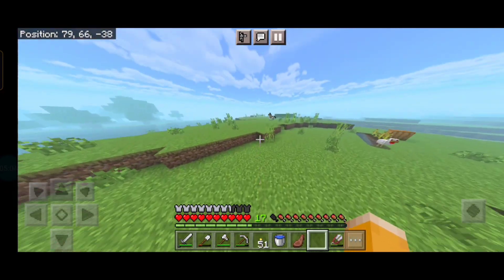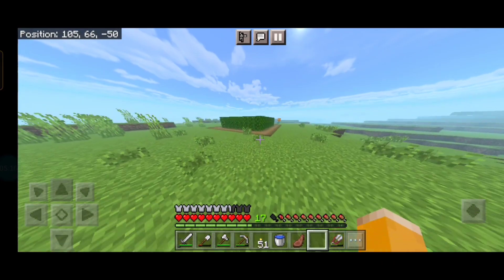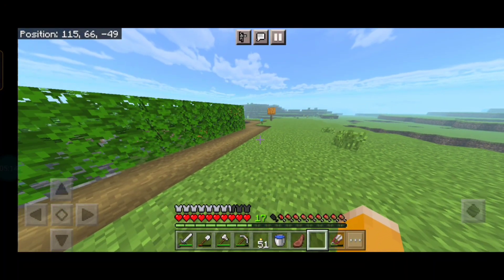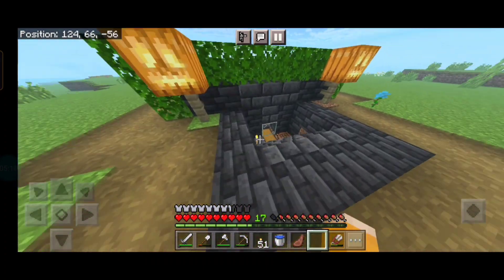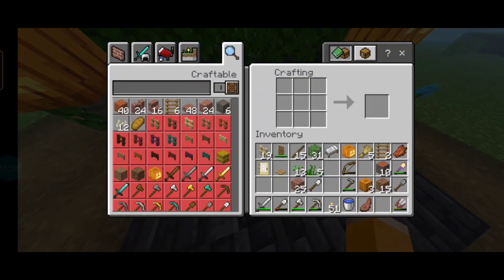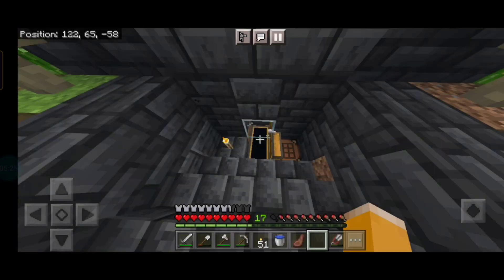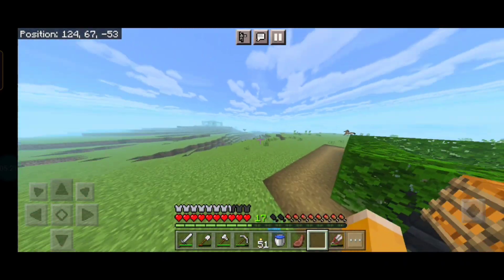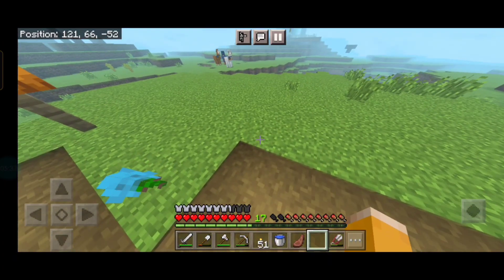I want to see the grass and leaves. I want to see the grass is covered. So I want to see the texture - this is a change in the world. Poppy is changing. There is a blue color. The most blue is changing.